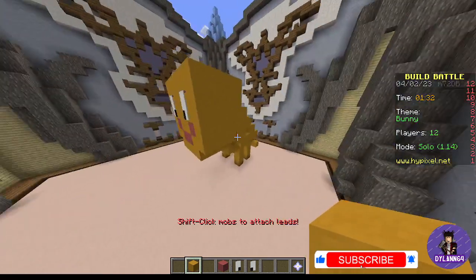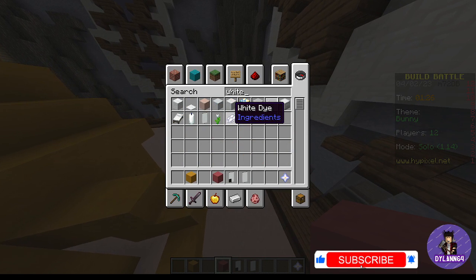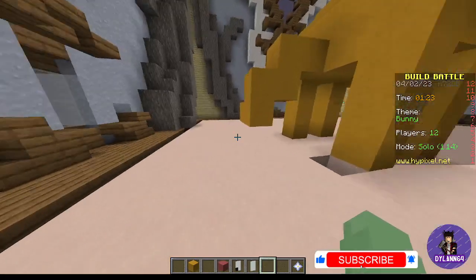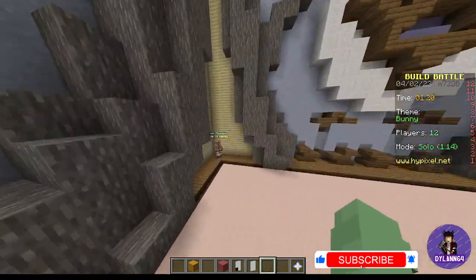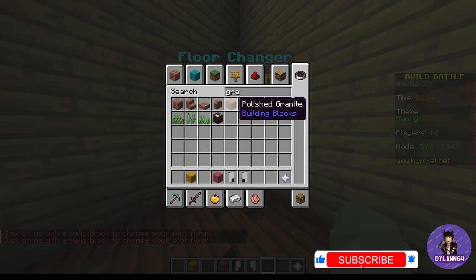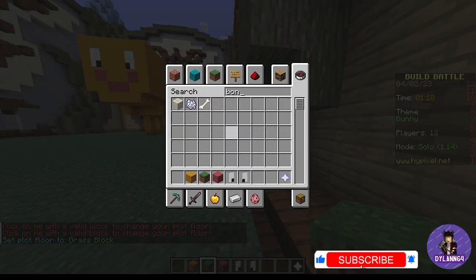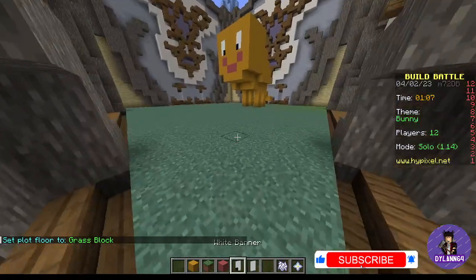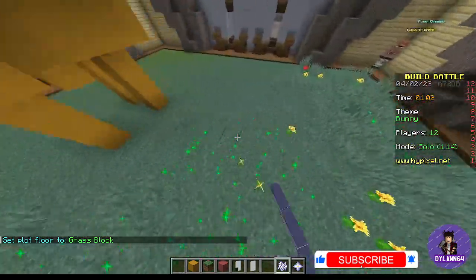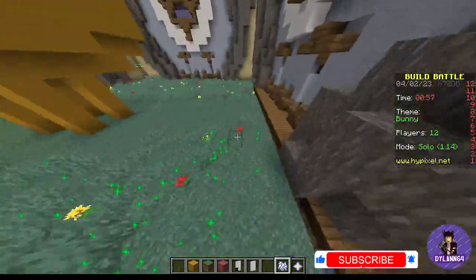There we go. Let's just plug that hole up. Let's get some white terracotta to fix the floor. Actually, it would look better on grass. Hang on. Since we've got one minute, I'm going to change the floor to grass. Grass block. Bone meal — I want to make some grass around it, just to make it a bit better. I can't really go in the build, it's probably enough.